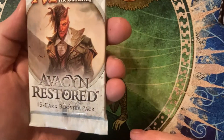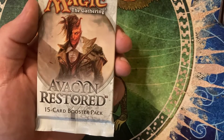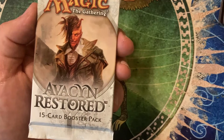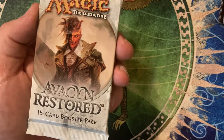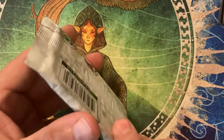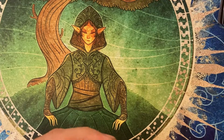Avacyn Restored, printed 2012. Market value sitting at around $1,640, so that's the premium end of this — definitely more than a regular booster pack. Most expensive card in the set is Cavern of Souls, currently at about $64. We've also got Avacyn Angel of Hope, worth around $57, and the very popular Craterhoof Behemoth sitting at about $32.50. Only one uncommon being Blood Artist, market value of about $1.45, and one common card, Ghostly Flicker, market value of about $1.15.